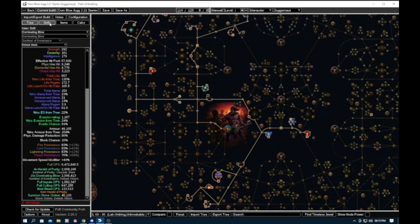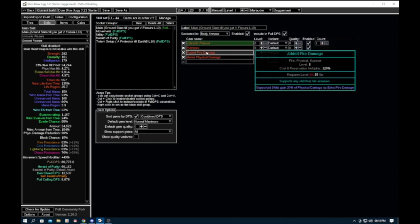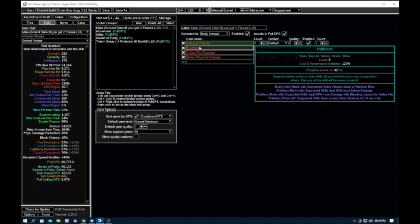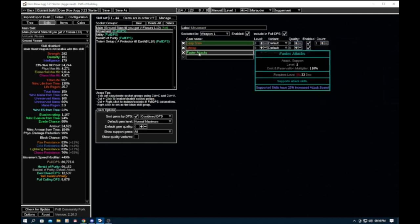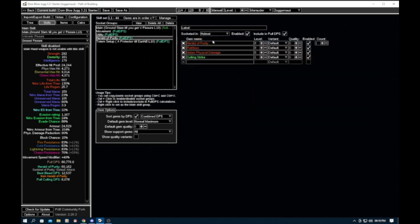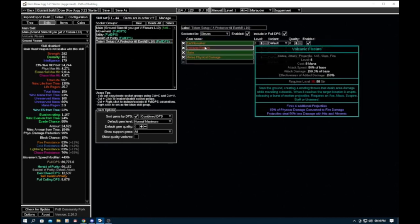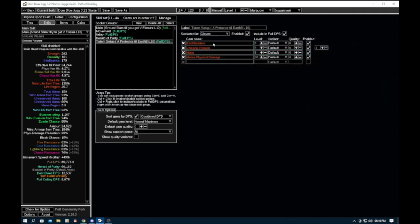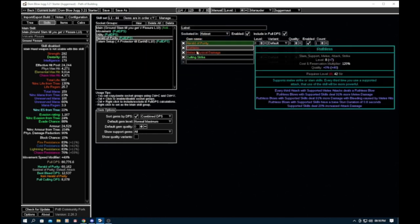For the skills I've put in the basic skills in order: Volcanic Fissure with Ruthless and Added Fire for melee first — all in order as you'd get them in the campaign. Movement: Leap Slam with Faster Attacks and Life Tap. Utility: War Banner, Steel Skin, pick up Herald of Purity when you get it in Act 3, couple it with Maim at the start. In Act 2 you get Ancestral Protector totem. I used it to level 10 and then switched to Earthbreaker with Volcanic Fissure — you can keep Protector if you want.